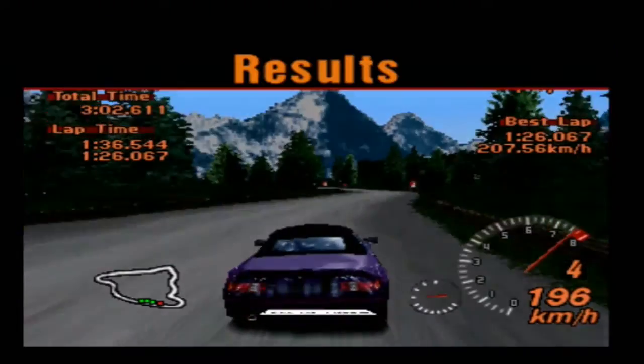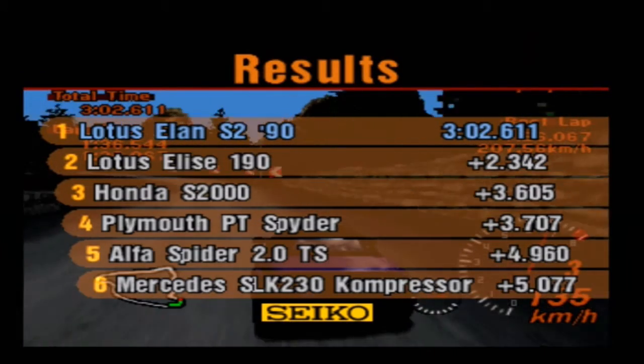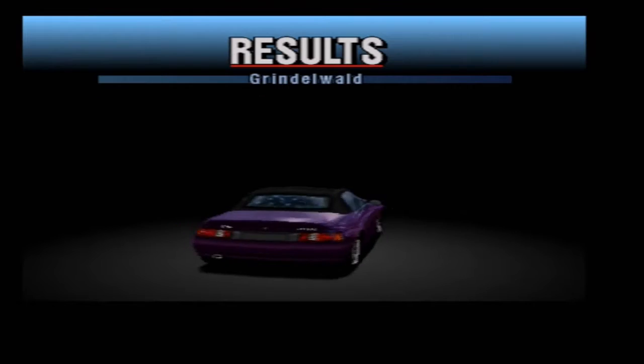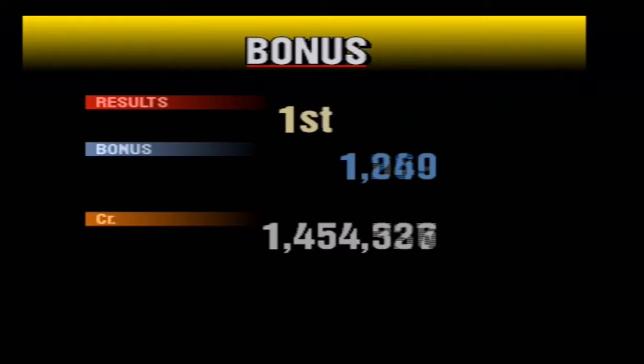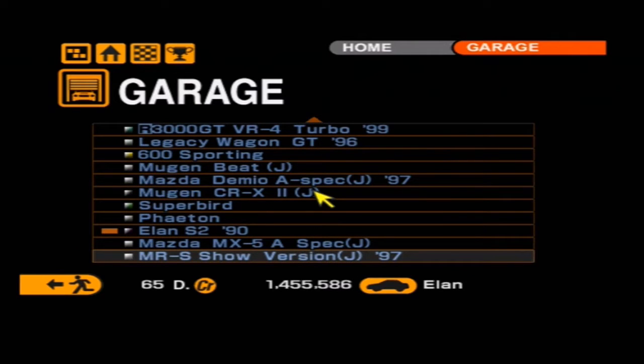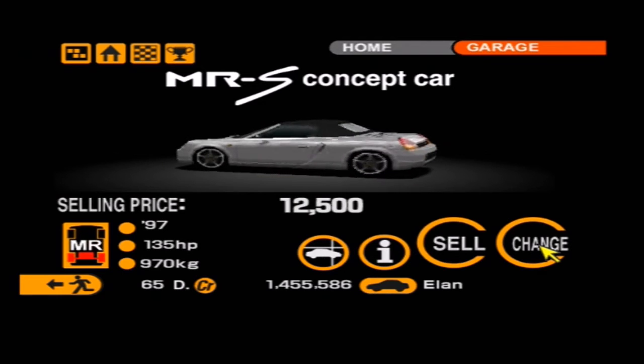We are quite a lot quicker than in the last race — two seconds behind was the Lotus Elise, Honda S2000 in third, PT Spider in fourth, Alfa Spider in fifth, Mercedes SLK in sixth. I'm somewhat tired — I did sleep very briefly before recording this episode, but I wanted to play some Gran Turismo 2. We've won a prize car: the MRS Show Version '97 concept car. It's kind of cool — I actually kind of like it. We'll leave it in the garage for now.